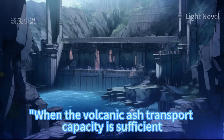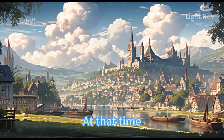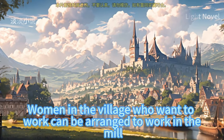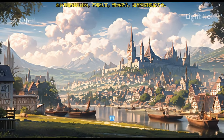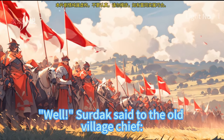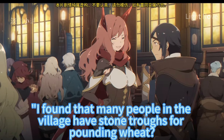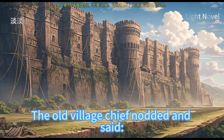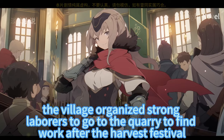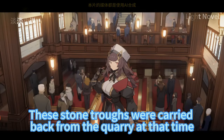Saldak said that when the volcanic ash transport capacity is sufficient, they will need more lime powder, and at that time they could set up a mill specifically for grinding lime powder — women in the village who want to work can be arranged there. The old village chief asked doubtfully about a mill for grinding lime powder. Saldak noted that many people in the village had stone troughs for pounding wheat. The old village chief explained that in the past, strong laborers would go to the quarry after the harvest festival and carry back these stone troughs, but since Digo Village built a windmill in the Grand Canyon, few people pounded wheat at home and the stone troughs were left idle.